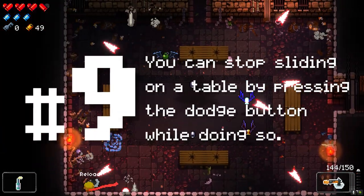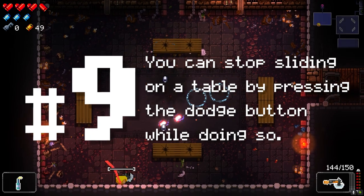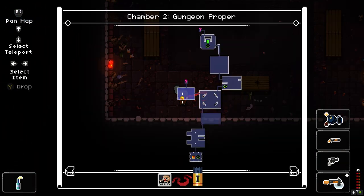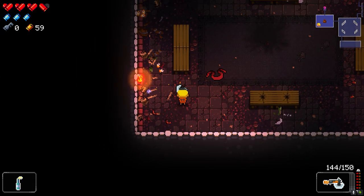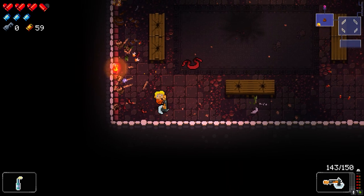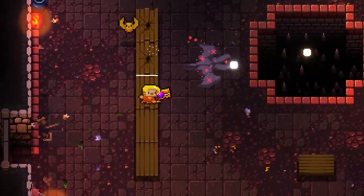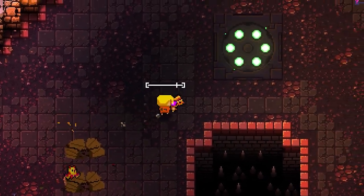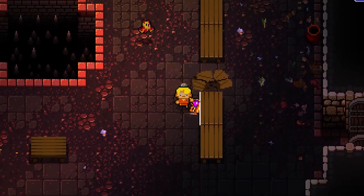Number 9: You can stop sliding on a table by pressing the dodge button while doing so. Dodge rolling on top of a table will make you slide on it rapidly — if there's a line of tables next to each other, you'll slide through all of them while being able to shoot. However, it doesn't make you immune to enemy fire, as you're technically not in the air. Dodge rolling while sliding on a table will break it instantly.